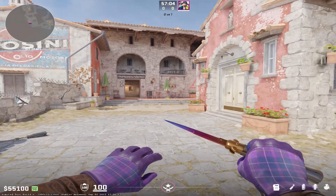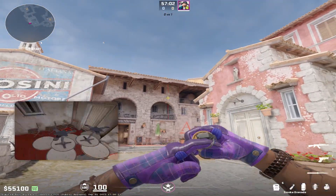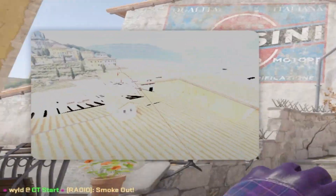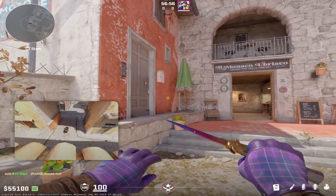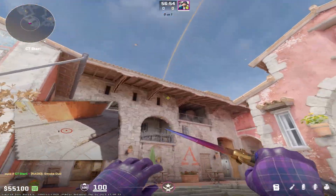I'm just going to quickly show you guys how to set up an easy jump throw bind, as you guys can see. That's not a smoke, but is it going to land somewhere? We just found a new smoke lineup. There you go, boom.